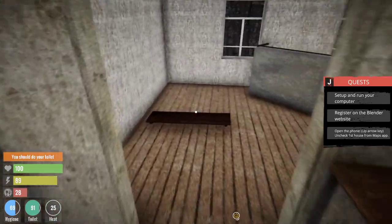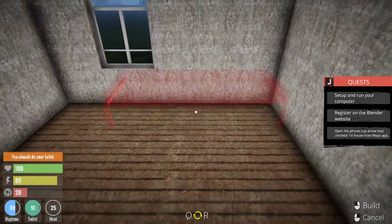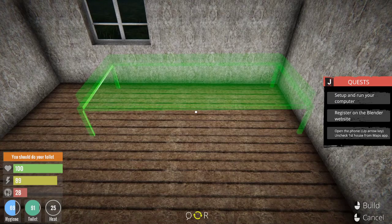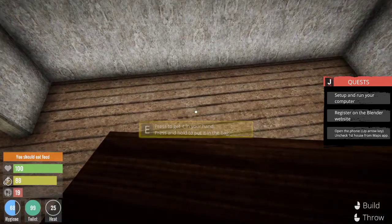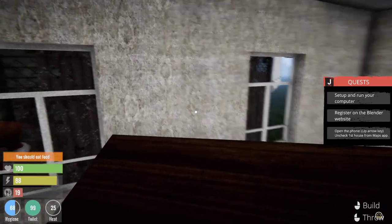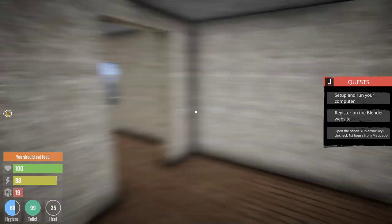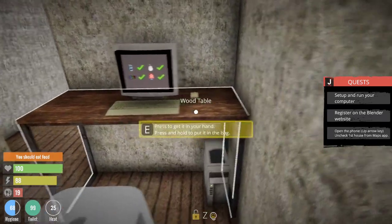Let's fix this area up and clean everything up. What is this? A shelf — let's put the shelf right here. This is definitely House Flipper all the way.